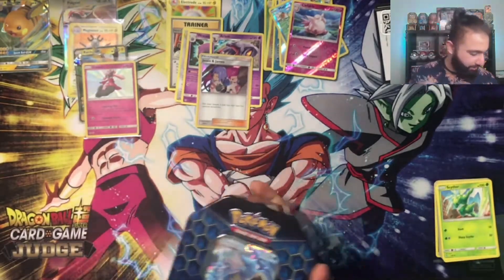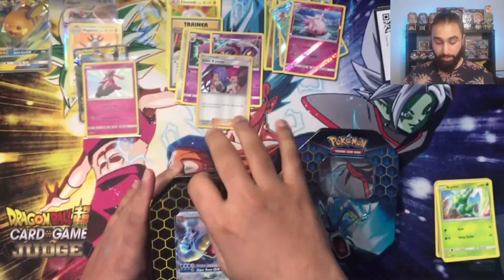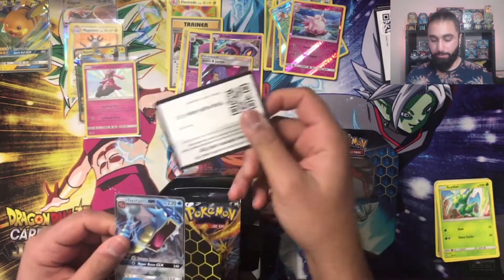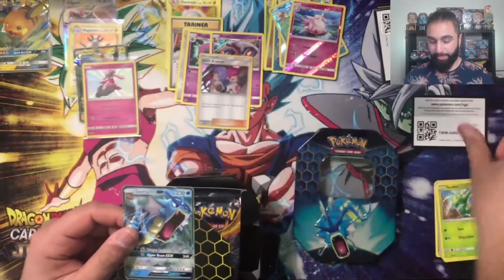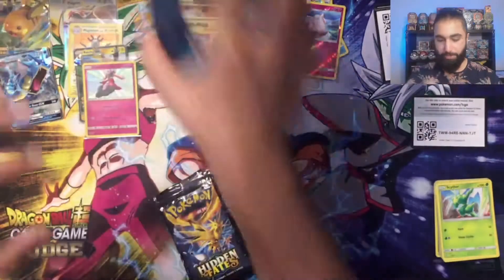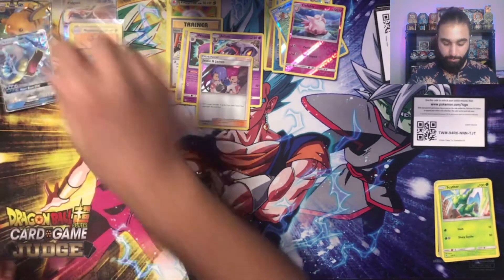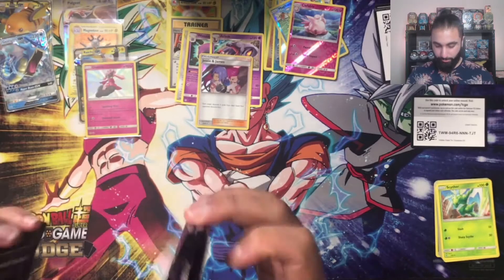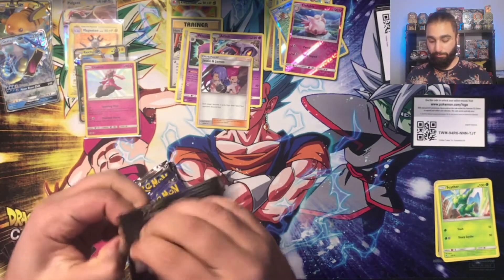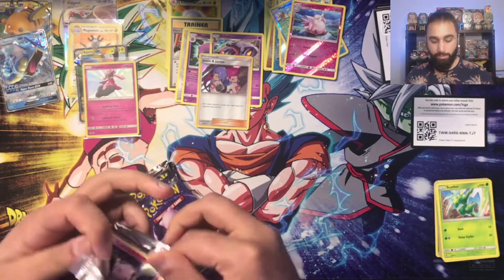I've never had that before — an open pack from any product really. It implies that it may have been resealed. Moving on to the Gyarados tin, just double-checking the remaining packs. They're all sealed — we're good, I hope. Maybe these have been resealed because I just can't get into them, or maybe it's just me.